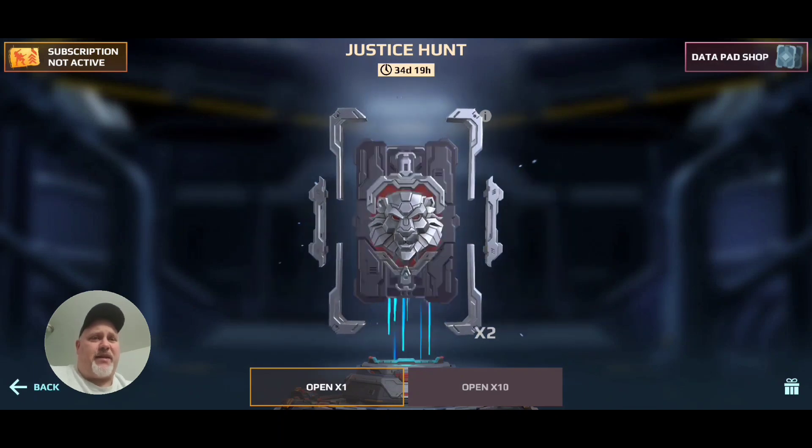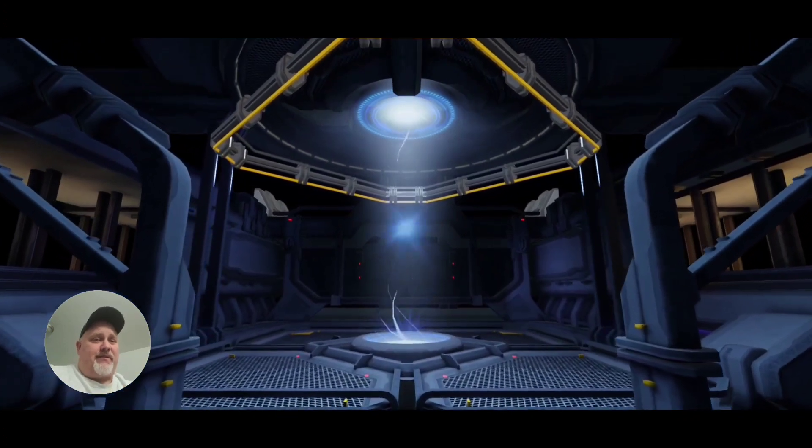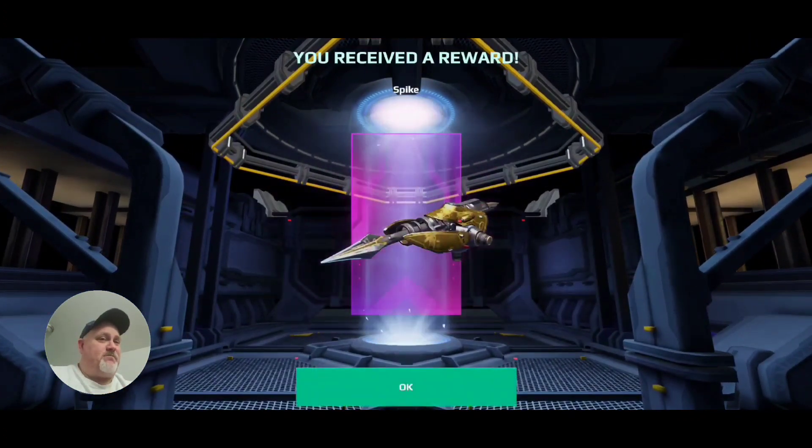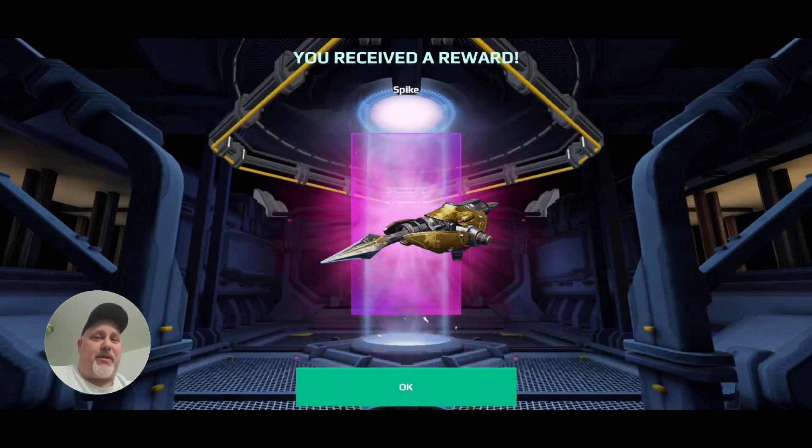Let's go ahead and open the second one here, and hope for a weapon. Weapons are a million plus silver, so fingers crossed. A spike — good. There we go. There's a million plus silver for me to cash in right there.